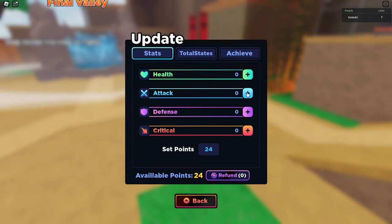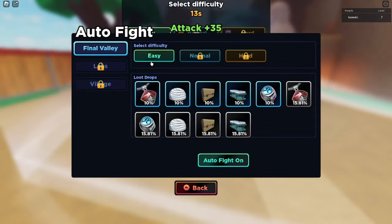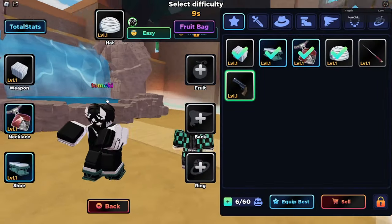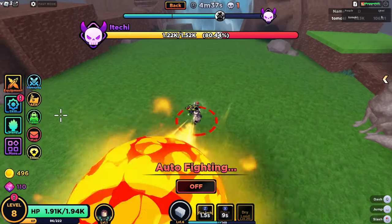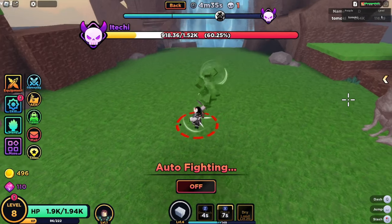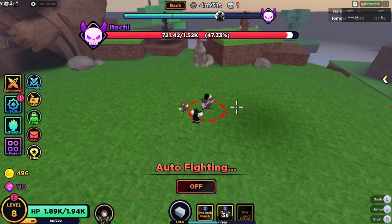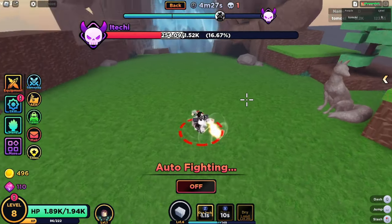For stats here, we're going to put them all into attack, and we're just going to run this again. This time we're running Easy because I already know I can clear it, so we'll just let that run through. This one's going by a lot quicker because of the attack we put in, and we have a bit better gear now.